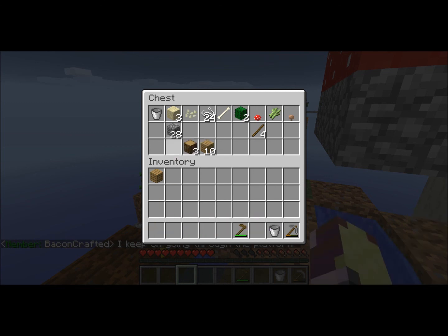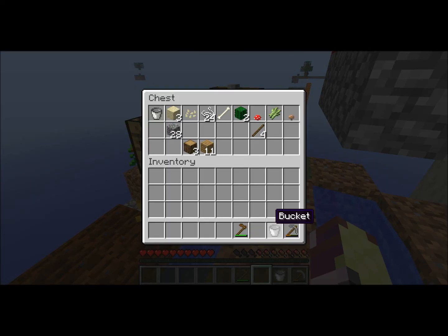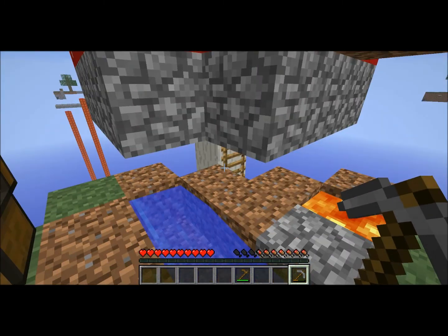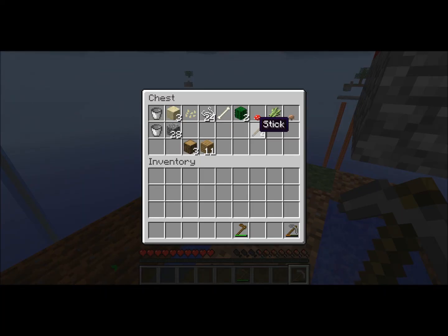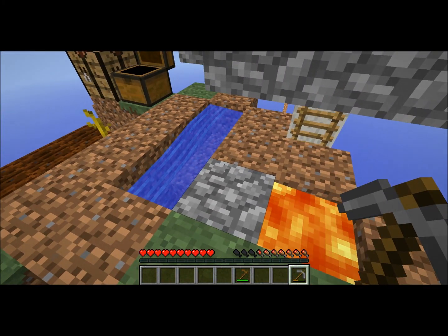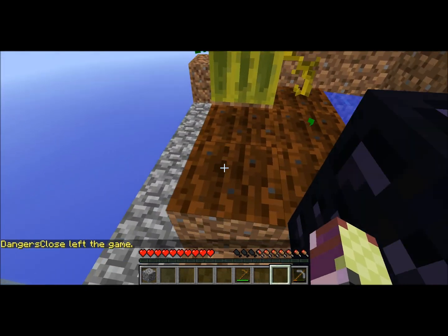I'm not sure if I'm doing that right — I'm not too familiar with planting seeds and all that. Sugarcane — I don't have eggs and I don't have milk so I can't make cake. I could probably make paper and then make books, but other than that I'll save that for later on because it doesn't seem overall too important at the moment. I'm going to continue farming this.